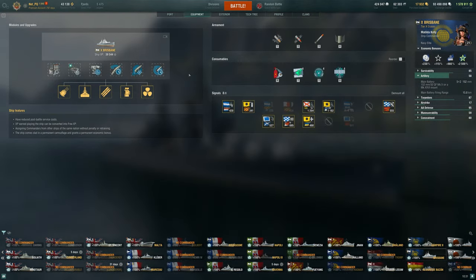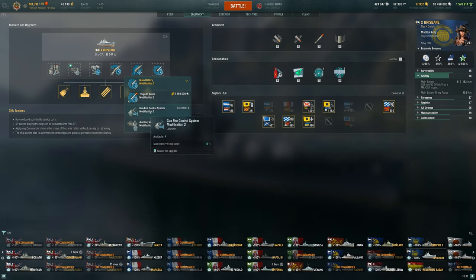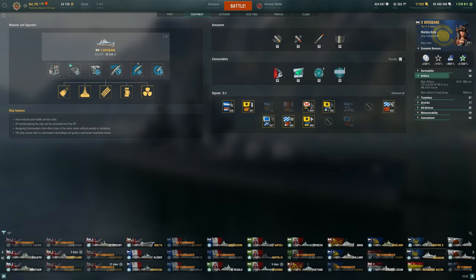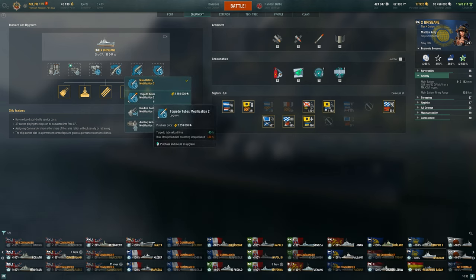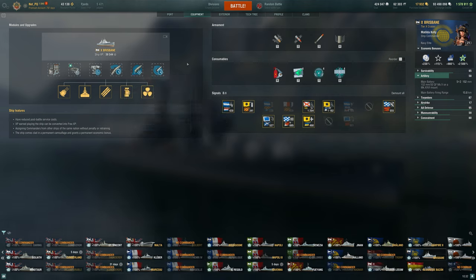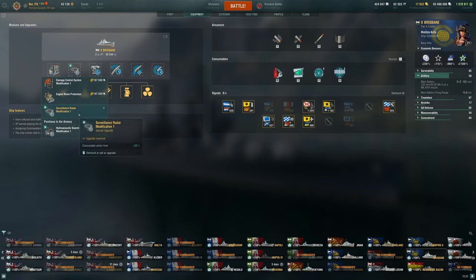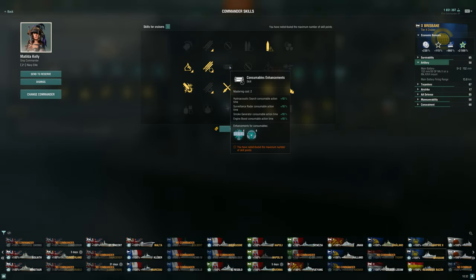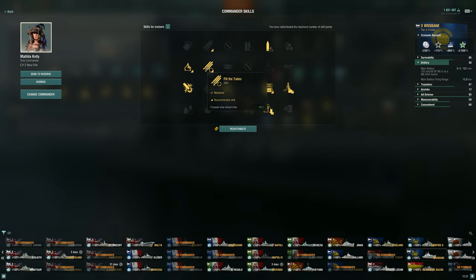For me, the modules and upgrades haven't changed — still taking DPM here. I don't think range mod is going to be all that useful; as you can see in the videos, the shells are pretty floaty, so I don't really recommend taking range mod. I don't think the torps are useful enough to fully invest in either — they're nice to have, but investing in the guns is going to be a lot more consistent. I am running a radar mod here, so that is helping me get that longer duration radar.